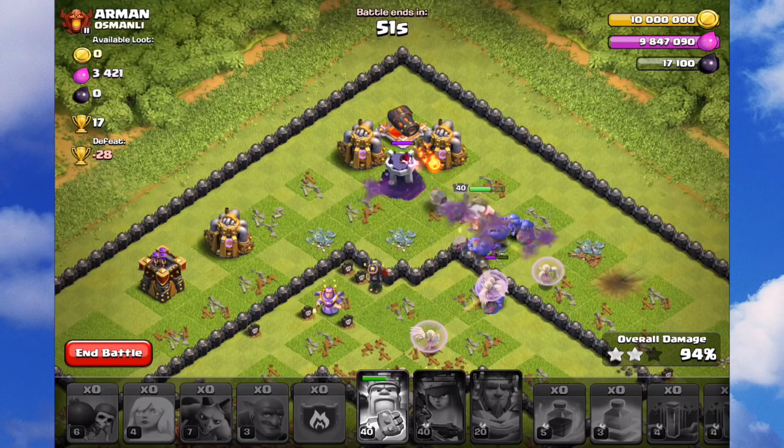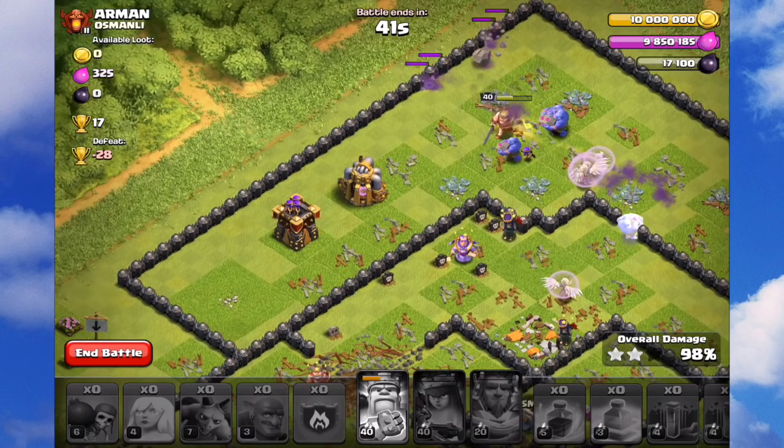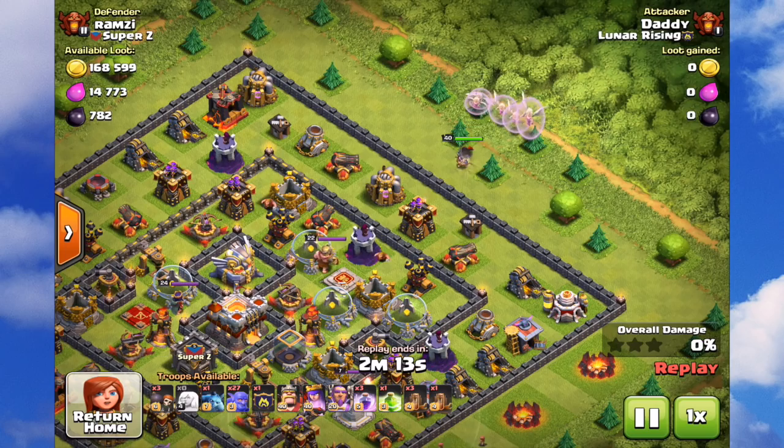Essentially what you're really trying to do is get to those inferno towers as quickly as you possibly can, and if possible, attack the inferno towers while the Grand Warden's ability is on. The whole point is that healers can't heal against infernos.